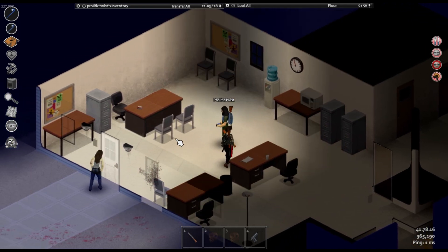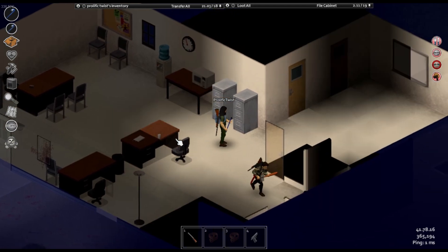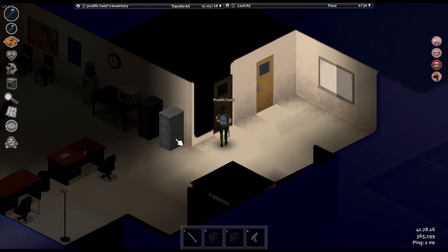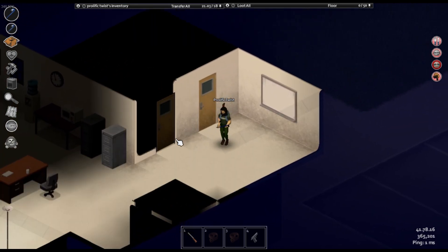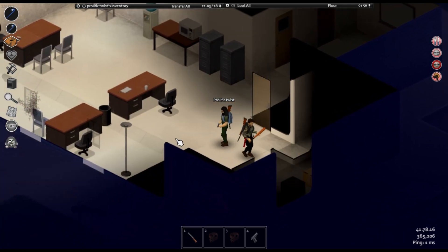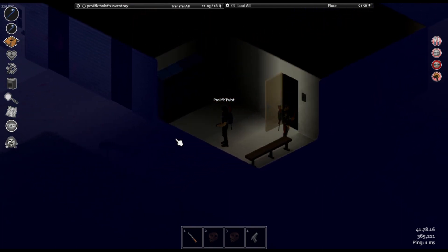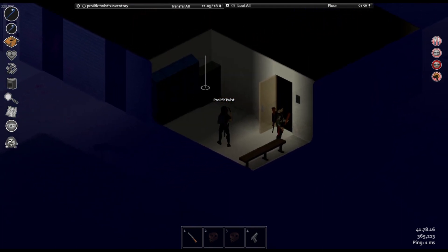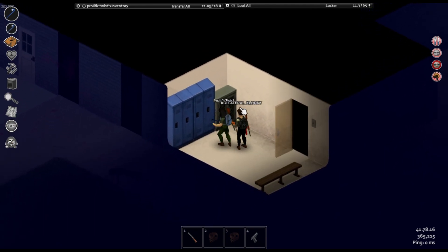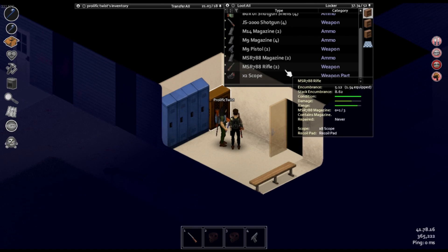Let's scavenge the rest of this building real quick and see if we can find anything useful. There is another room right here - come back in here, there's another room I forgot about. It has way more stuff in it. Let me turn the light on. Yeah, this gun locker - there's a scope in here. That gun won't be useless now - it's a two-times scope, it's pretty good.